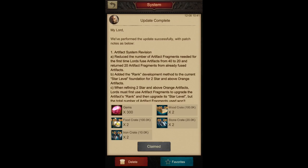There is also a system revision for artifacts. They reduced the number of artifact fragments needed to fuse, and they added a rank development method to the current star level progression. This is only for orange artifacts — you don't get the same benefits for blue or purple. I thought this would be helpful for the extra artifact fragments already accumulating for purple and blue artifacts that are maxed out and just sitting there being wasted, but so far it's only for orange artifacts.